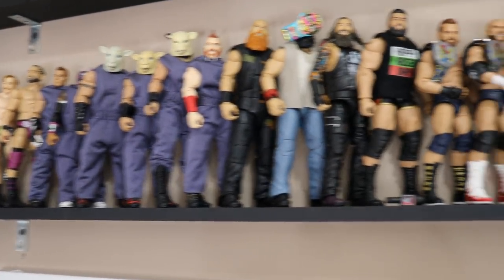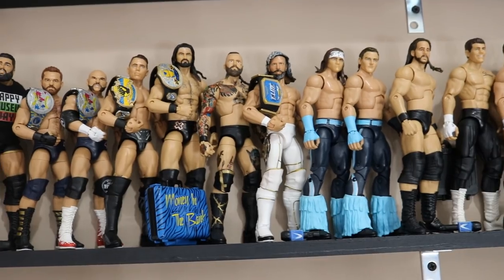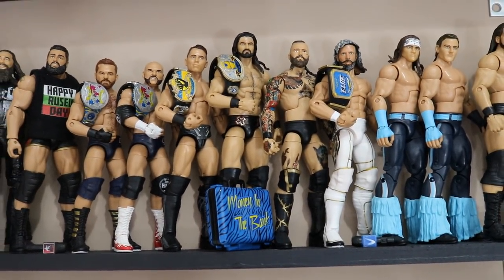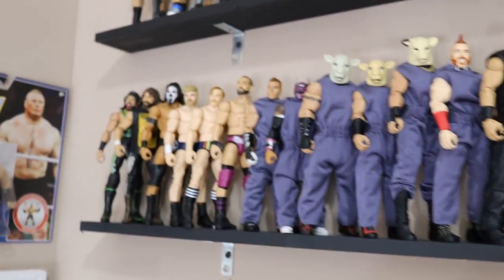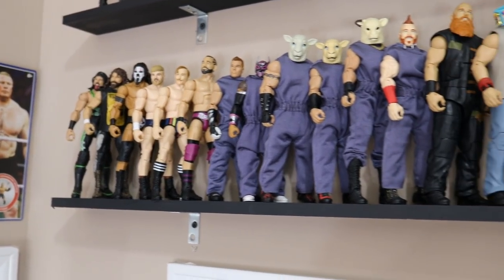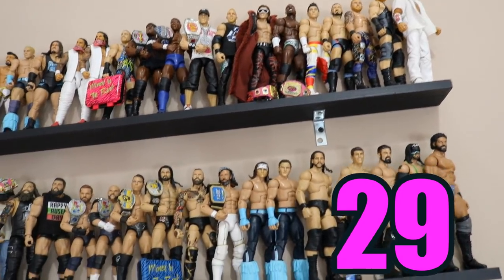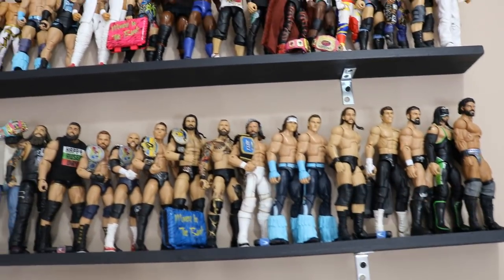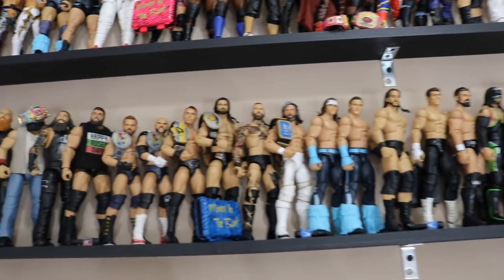Moving down a row from the top, this is row number 2 on my notes, and this is mostly Vindication's roster. You see the Bullet Club right here — we got the Elite Champion Kenny Omega, Aleister Black, Iron Man Champion Drew McIntyre, The Miz, The Revival, Rusev, The Wyatt Cult, and a bunch of other guys. For this shelf, our total number is also 29 — same as the row above it. There are 29 on both of these rows, which is pretty crazy. I had no idea.